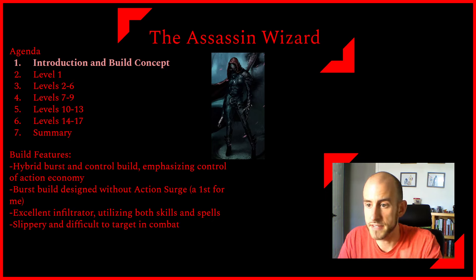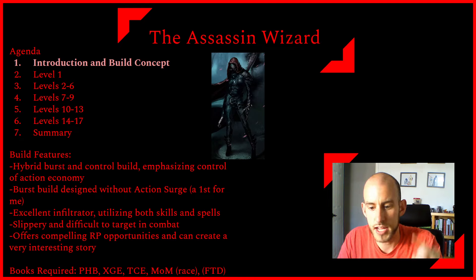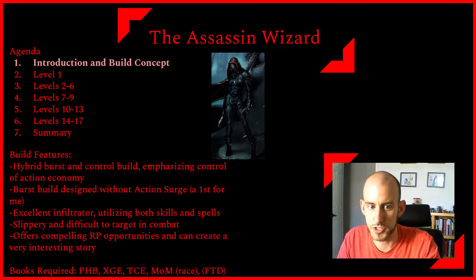This character is also going to be slippery and difficult to target in combat. We're going to have disengages, we're going to be invisible quite frequently, and a lot of enemy abilities require you to be able to see your target. I also think this character offers a pretty compelling opportunity for role-playing. The books you'll need for the core build are the Player's Handbook, Xanathar's Guide to Everything, Tasha's Cauldron of Everything, and Monsters of the Multiverse for the race. I'm also going to be using a spell or two out of Fizban's Treasury of Dragons, but you can always take different spells.